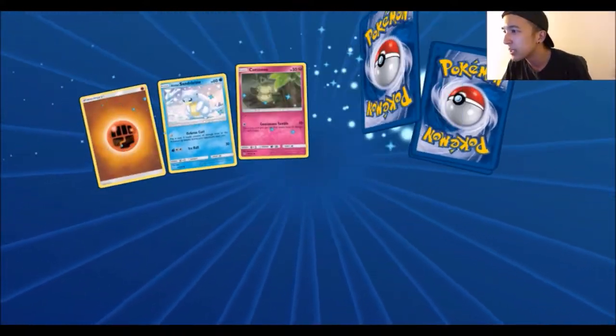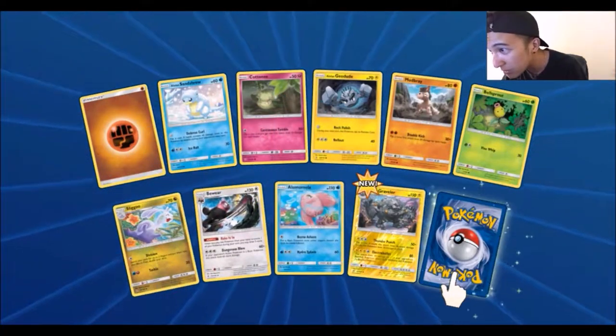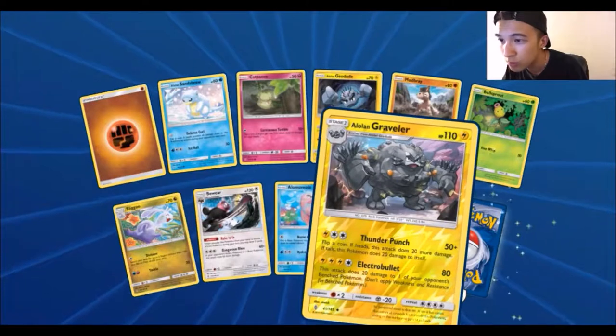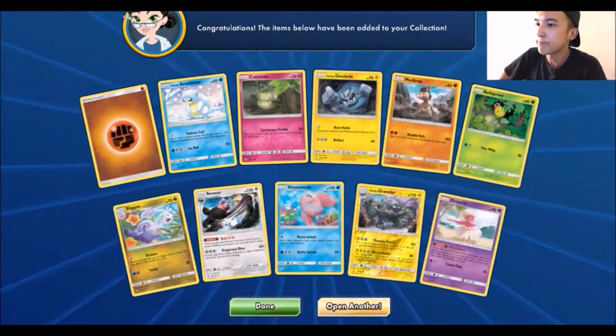Come on. Fighting Energy, Alolan Sandshrew, Cottonee, Alolan Geodude, Mudbray, Bellsprout, Sligo, Bewear, Alolan Mola, an Alolan Graveler. And we got another Oricorio Psychic Type.